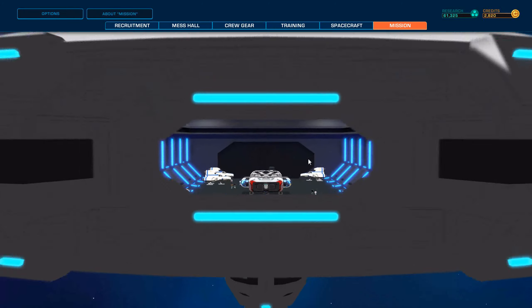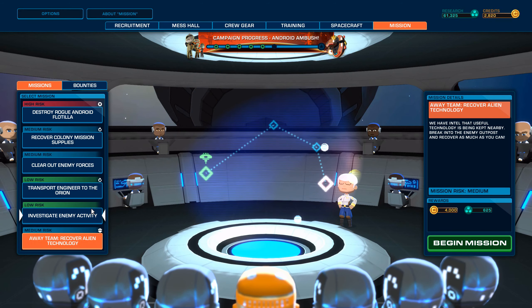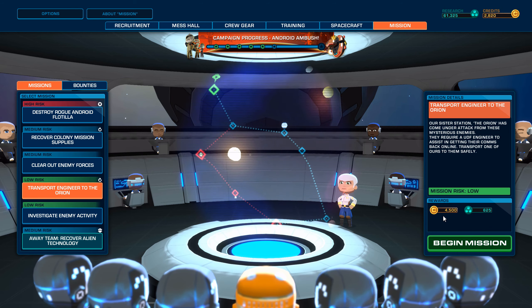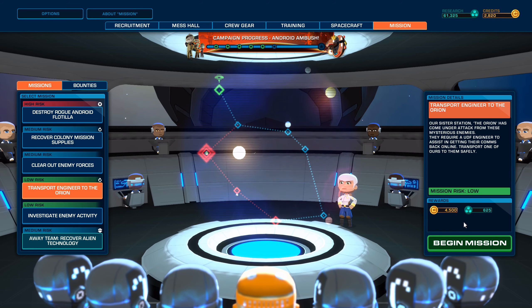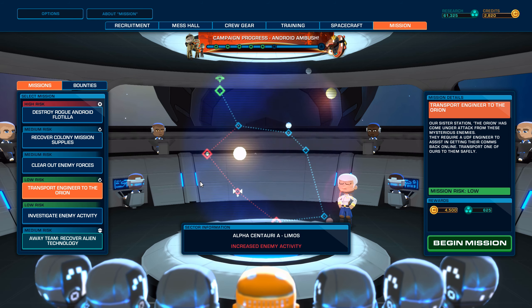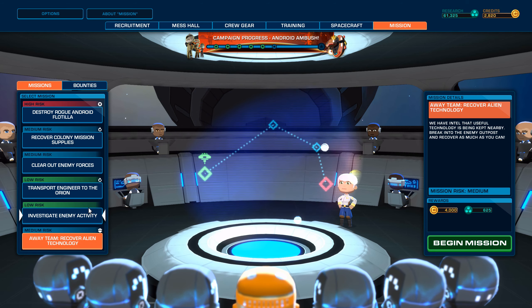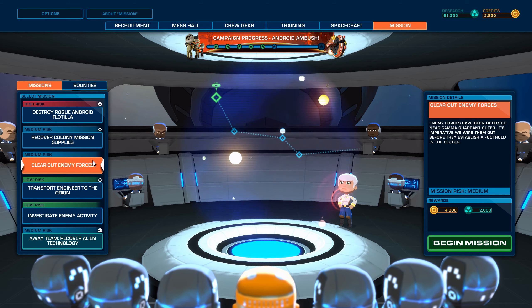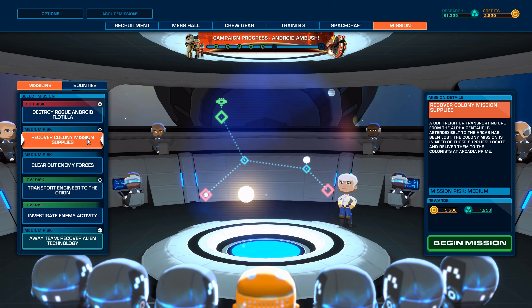Let us proceed to missions and see what we can do. We can do an away team, recover alien technology. We can investigate alien activity. We basically just want money at this point. I think we've researched everything we can as far as research goes — we just need lots and lots of money now. 4,000, 2,000 — that's a fairly short one but it is the away team thing. 4,500, 4,000, 55 — that's very nice. We're going to do that one.